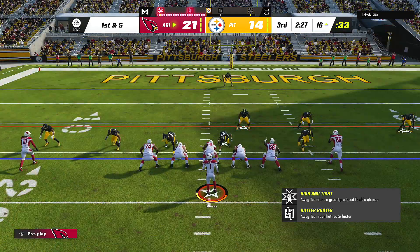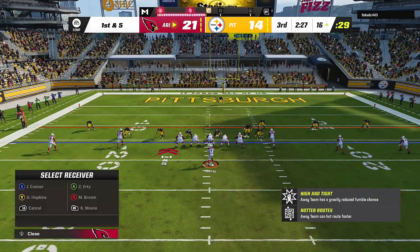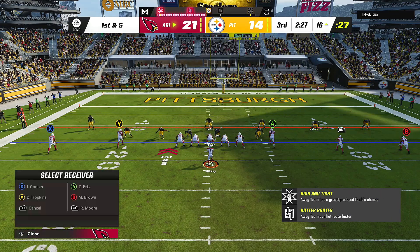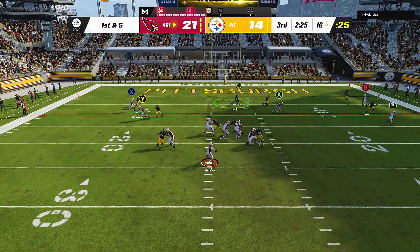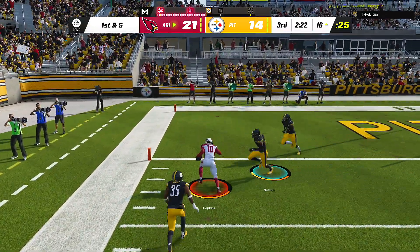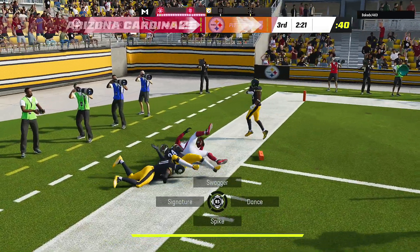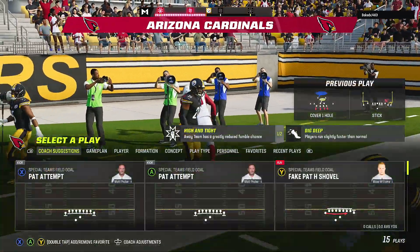I typically come out and use the stick play, so if he tries to press me I just throw it over the top of his head, but we're too close to the red zone so we have to be careful. He knows what I want to use — with man defense again, D-Hop is using his ratings to just cook people. Actually got the touchdown there — I wanted to get stopped at the one or two but it is what it is.